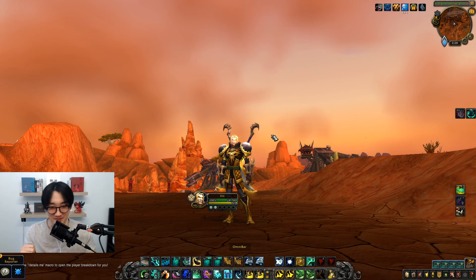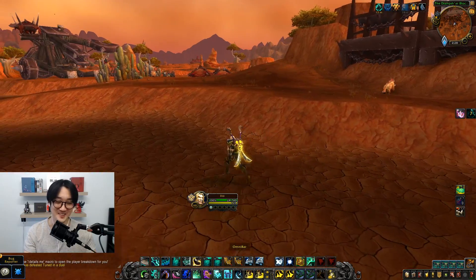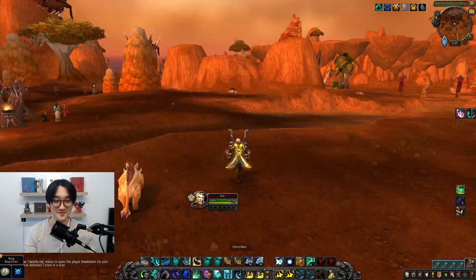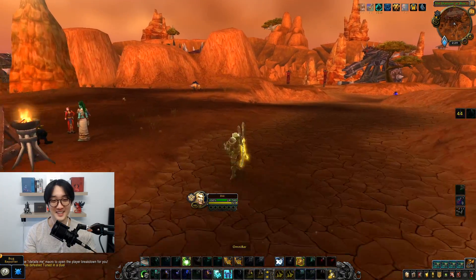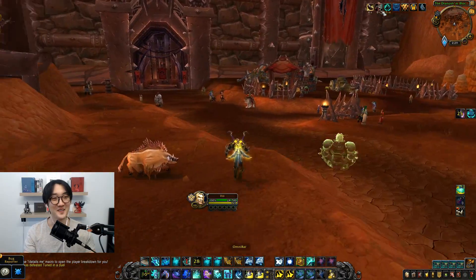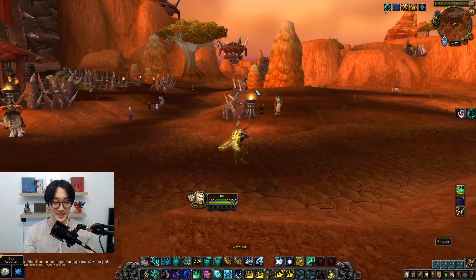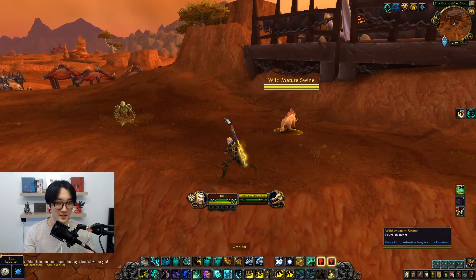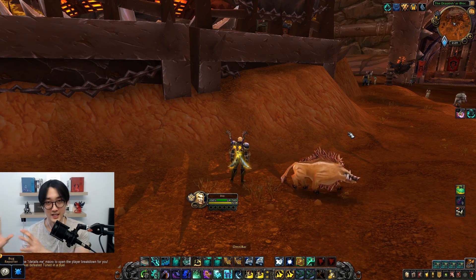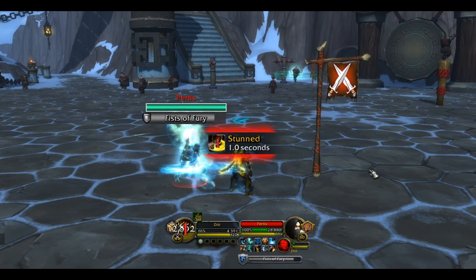Number 3 is my Windwalker Monk. I love this class. A class is fun when it's mobile, and monk — we got a teleport, we got a big surfing kick, double roll, and a freedom with 70% movement speed. So in terms of mobility it's amazing. In terms of CC, it's not the strongest like rogue, but it does have 2: an incap and a stun. So you can set up an incap on the healer, stun on the kill target, and the burst is scary strong.